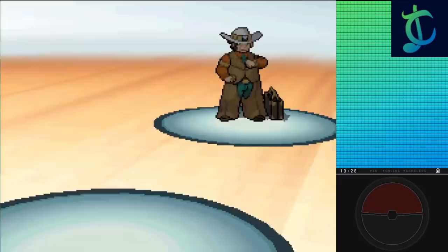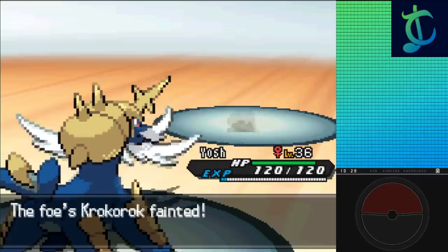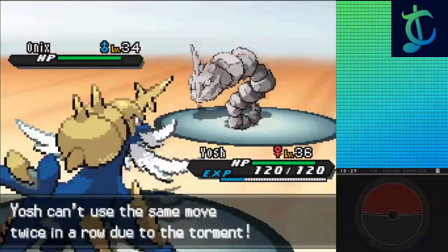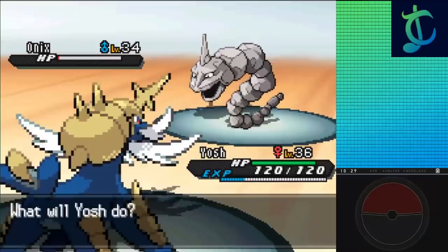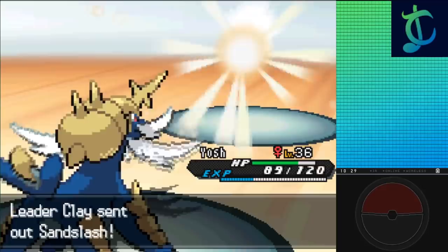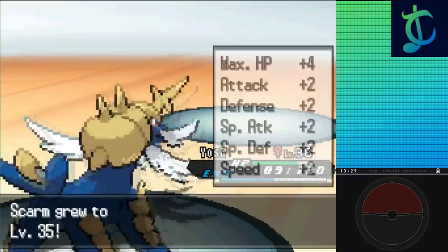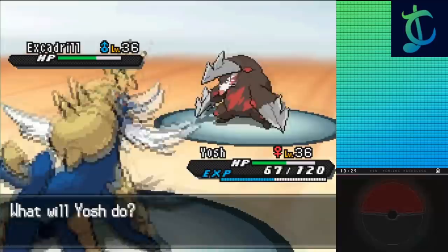Clay leads with Krokorok, so I just go for Samurott, immediately starting with Water Pulse as he Torments, but I one-shot. Onix comes in second — since Torment prevents successive uses of the same move, I go for Razor Shell on Onix, bringing it to 1 HP with Sturdy as he goes for Rock Polish, doubling his speed and healing with a Hyper Potion. This resets Sturdy, so I just Water Pulse to take him to 1 HP again. Next turn he outspeeds and flinches me with Rock Slide twice, but the third doesn't flinch so I finish him with Razor Shell, leading to Sandslash. That dies to Water Pulse, leaving Excadrill. Razor Shell takes it down to less than half even through a Sitrus Berry and lowers his defense. He goes for Bulldoze into Rock Slide, but doesn't flinch Samurott, letting me hit Water Pulse for the KO and the victory.